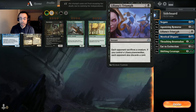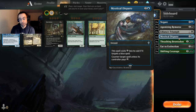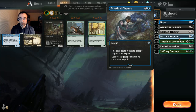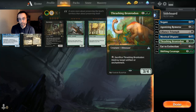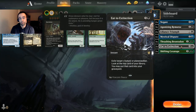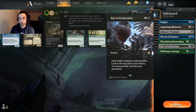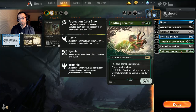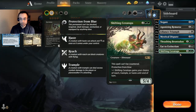For the sideboard: a couple of Negates and three Agonizing Remorse for midrange and control matchups; a couple of Liliana's Triumph to deal with hexproof threats like Dream Trawler and Paradise Druid; one Mystical Dispute as a nice counterspell since we're in Sultai and will likely face other blue decks; three Thrashing Brontodon, a great 3/4 for three that also handles artifacts and enchantments at instant speed — great against Embercleave; a couple of Eat to Extinction for exile removal; and a couple of Shifting Ceratops, which can't be countered, is a 4/4 with protection from blue, and can gain trample, reach, or haste.